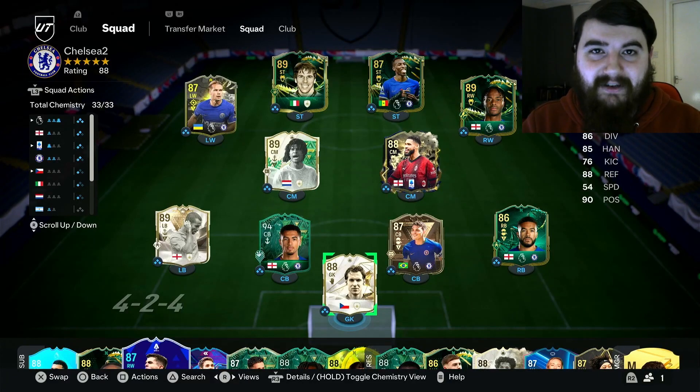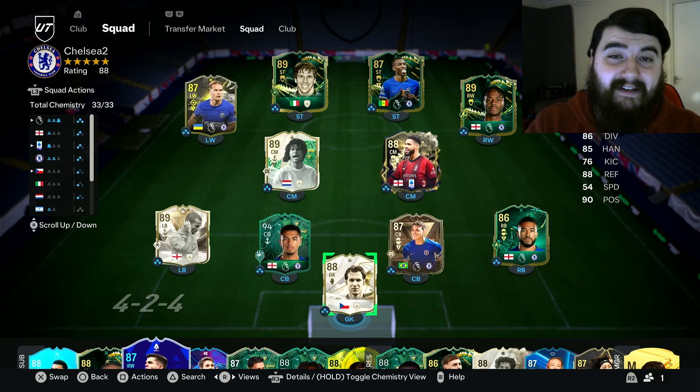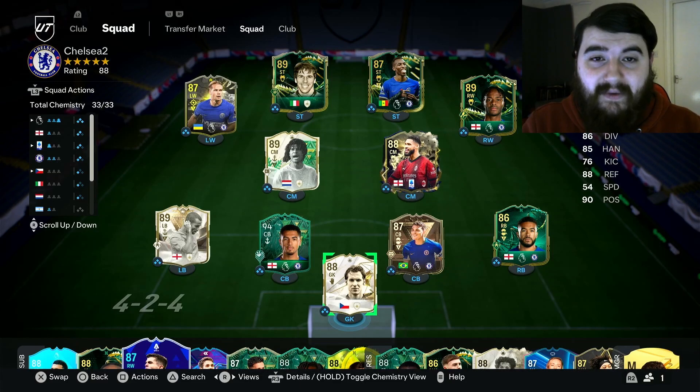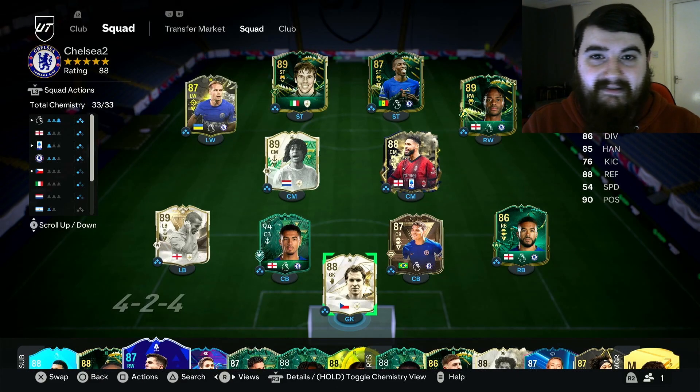This is the starting XI I've been rocking with. I can tell already you are impressed with this team, and the main man you've pinpointed is Levi Colwell — look at him, 94 overall. The rest of the team complement each other quite well. You're looking at a good mix of current players, past players, and absolute legends of the game — Ashley Cole, one of the best left backs, Petr Cech, and Ruud Gullit as well. It's an absolutely crazy team.